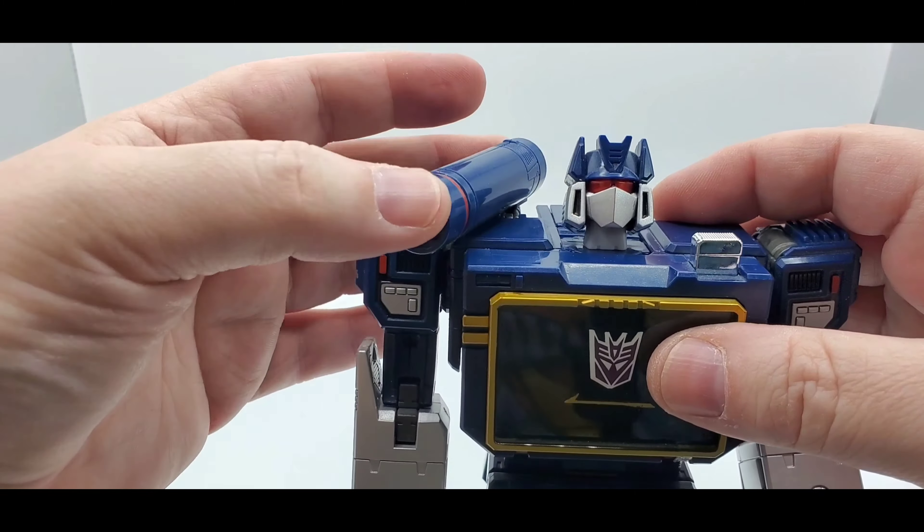The MP-13 has a waist swivel but no ab crunch. He's got some weird legs. Van Damme all day every day - he can kick up with nice ratchets, though not much back. He has a thigh swivel, knee bend for 90 degrees, silver and yellow paint on the shins, toe tilt down and a little bit up, and a nice rocker. You can get a good rocker on there. These side flaps don't move up with the leg. Back looks good with that silver paint. That is MP-13 Soundwave's articulation.